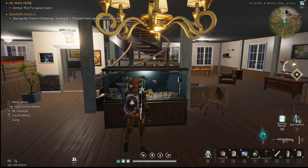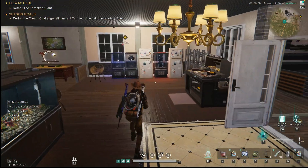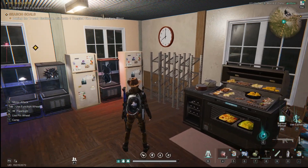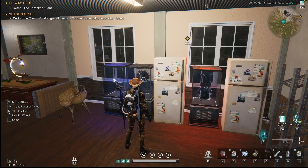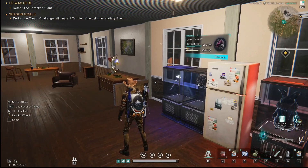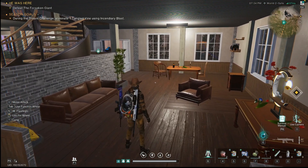This is our fancy entrance and our lovely fish tank. They will be doing an update tomorrow where we can add more fish — very excited for that. This is our little kitchen area. These deviants are in here because they like the coolness of the refrigerator, and then we have our little living area.